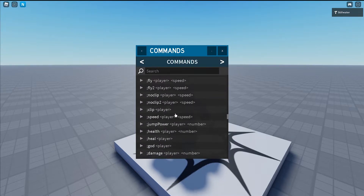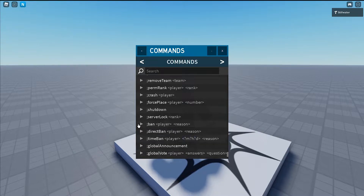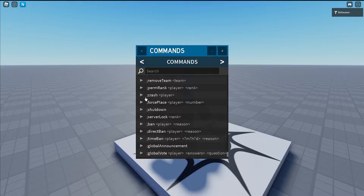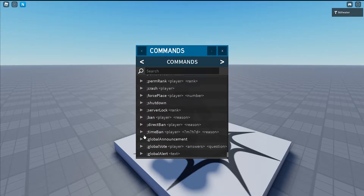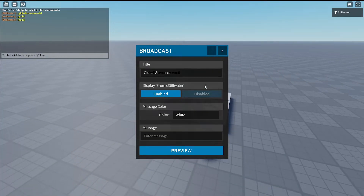The most important ones are probably down in the Owner section or Head Admin — actually the ban and unban. I think there's also kick. The owner gets permanent bans.